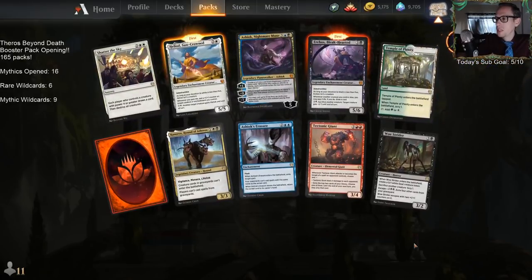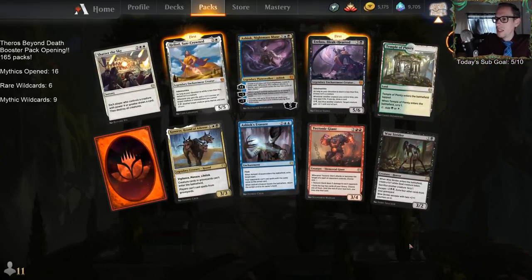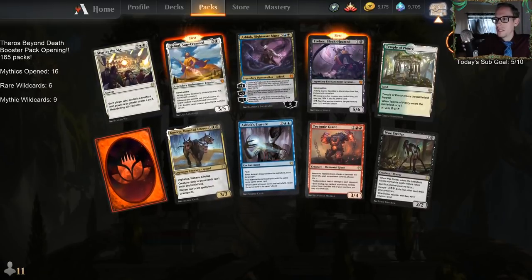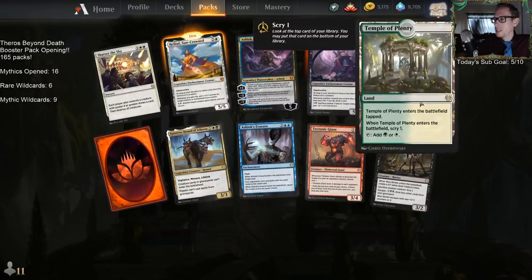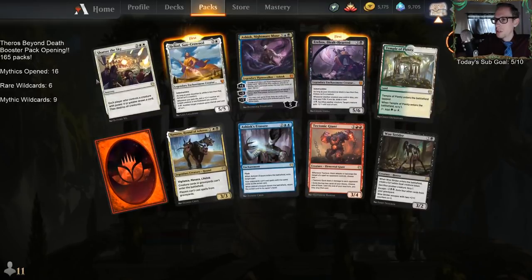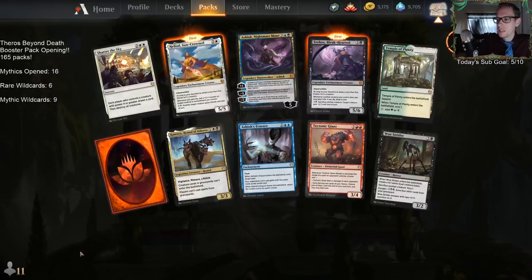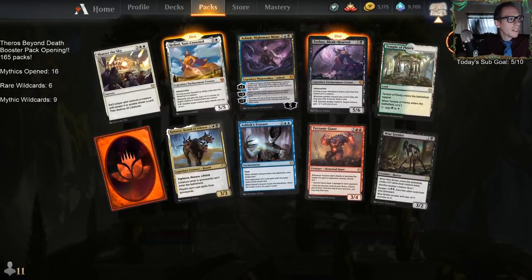Three mythics and a mythic wildcard! Tectonic Giant, another Temple of Plenty, Woe Strider, Shatter the Sky, Kurinos, Ashiok — all these cards are good. This was just 10 good cards. 10 good cards.